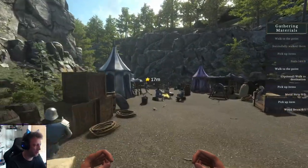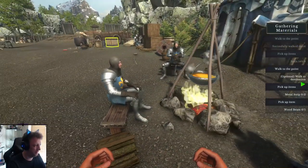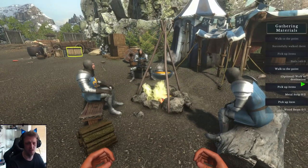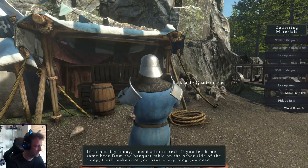Let's go talk to the quartermaster. Another thing I noticed that could be improved is that we should be able to have a button to pick everything up at once — like double-click and it would automatically fill up a slot. That would be useful. Now let's go talk to the quartermaster — he's right over here. Hello fellas! How you doing? What's for dinner — or should we say, what's cooking good-looking? It's a hot day today. I need a bit of rest. If you fetch me some beer from the banquet table on the other side of the camp, I will make sure you have everything you need.